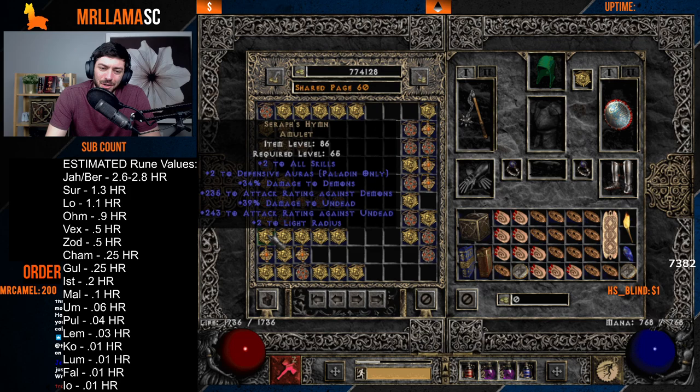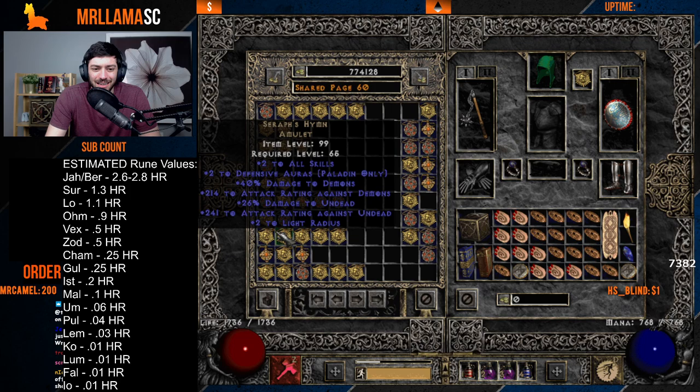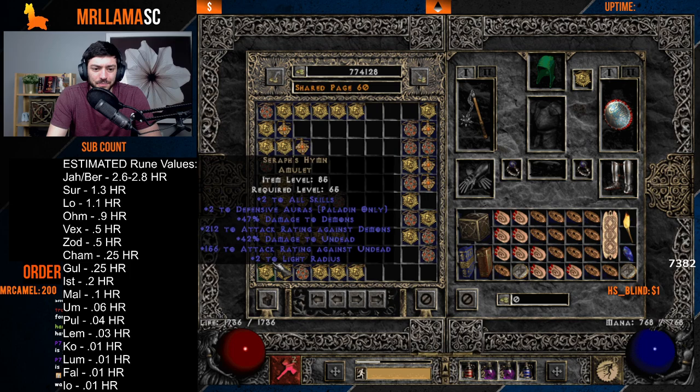Seraph's Hymn — not a lot of value, but the plus-two skills might get you a Pul or so. It'll lose value over time as more Maras hit the market. Atma's doesn't really have a lot of value either — some people use it for the amp damage and attack rating, but Highlords is really the standard for that sort of character.